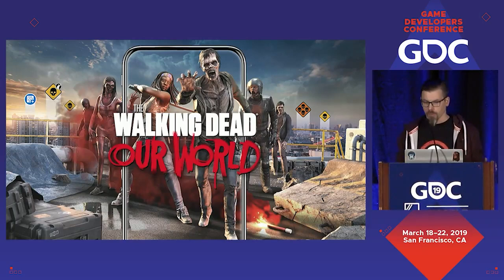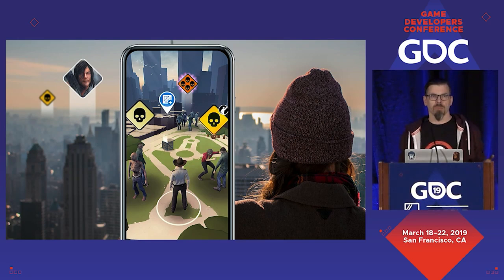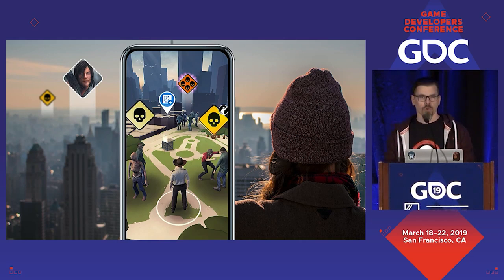Walking Dead: Our World is a location-based game. It's a single-shard MMO, world scale, where every single one of the players is in the same reality, seeing the same missions. You can persist things on the map so other people will see it. You basically play the game by going to missions around you, kill the walkers, get some collectibles, and become more powerful to go into even harder missions.